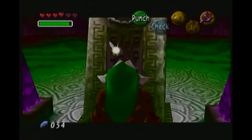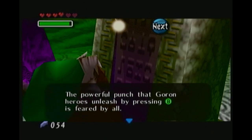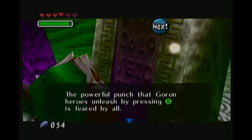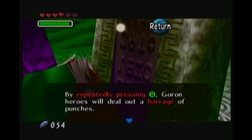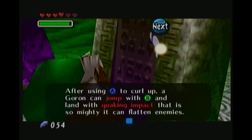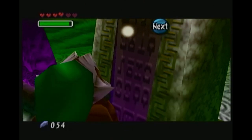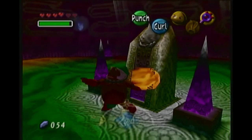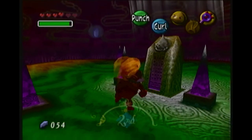This way of having the tutorial is kind of fun, because it's in-world. The powerful punch that Goron heroes unleash by pressing B is feared by all. By repeatedly pressing B, Goron heroes will deal out a barrage of punches. After using A to curl up, a Goron can jump with B and land with a quaking impact that is so mighty it can flatten enemies. They can also move tombstones in order to find spring water.